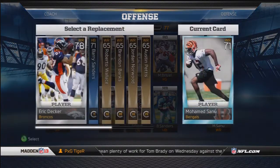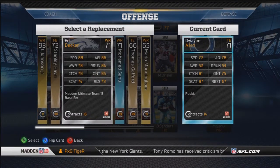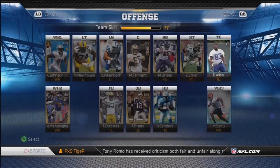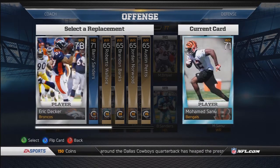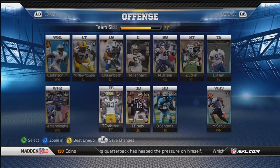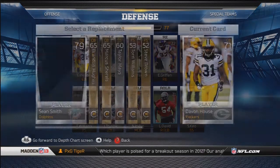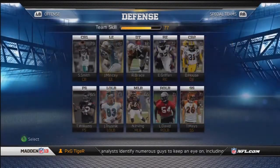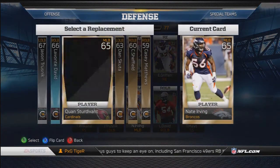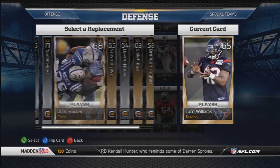I gotta start buying more silver packs honestly, more packs in general, because to this date I've bought less than five packs. Whenever I want a card I just go to the auction block. If you can never save up for packs because you always end up spending coins, just go to the auction block — you can find really good cards for cheap. It's more of a challenge getting all your cards from packs, but that's not how I want to play.